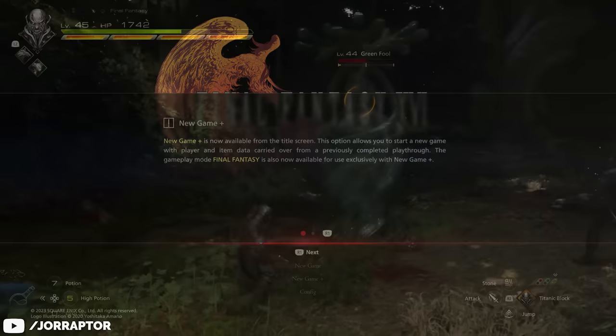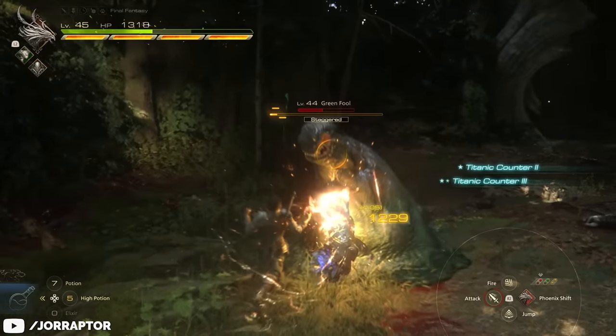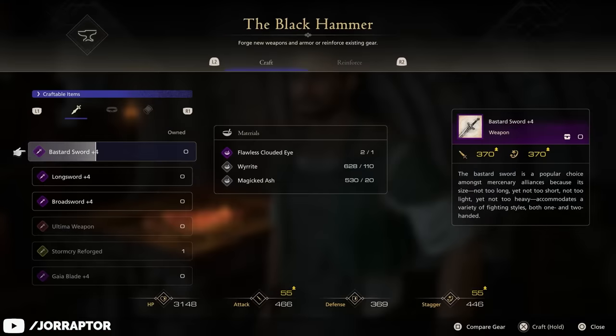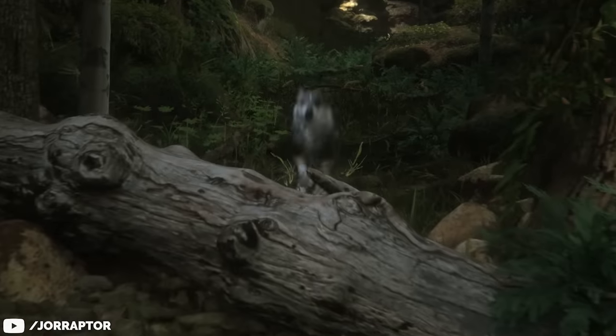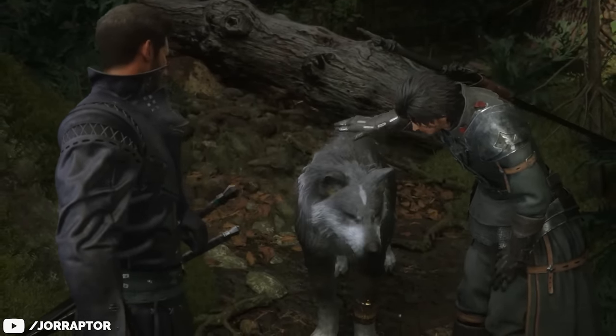Final Fantasy XVI comes with New Game Plus at launch, which is already amazing, but there's much more to your second playthrough than you might think, including remixed enemy encounters, new upgrade levels and materials, and the most powerful weapon in the game. But first, let's talk about how to access New Game Plus, as there are a couple of things you want to keep in mind before starting your second playthrough.